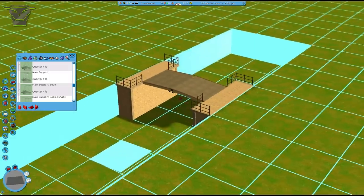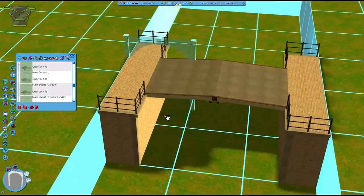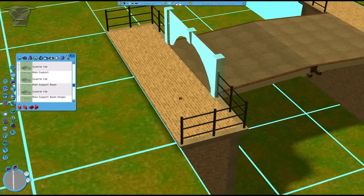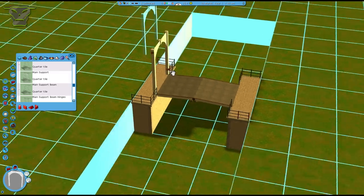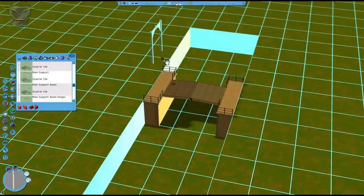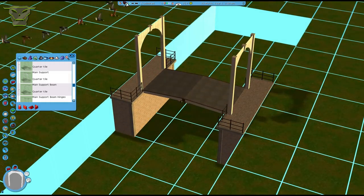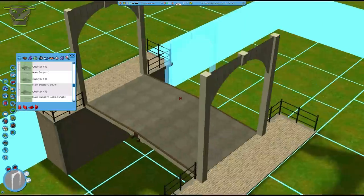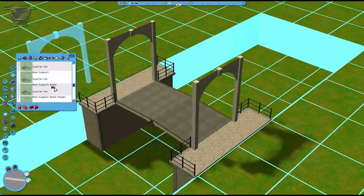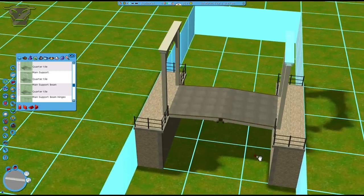That is the bridge basically. Now the main support is actually the most important piece of the set. You don't want to place it on the outside like this — you want to place it on top of the base. So basically we're going to put it on the base and drag it up till it's on top. You can also hold control and just place it — hold control over the base and put it in place. Now we have two main supports. There's also a main support beam — you can hold control over the main support or the base, put it in place, and make sure it's right on top of the main support.